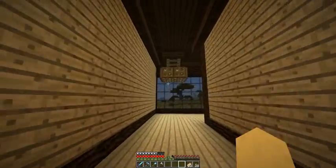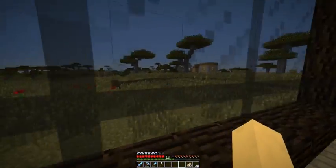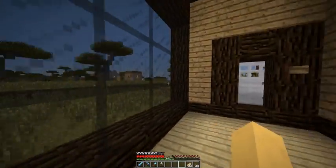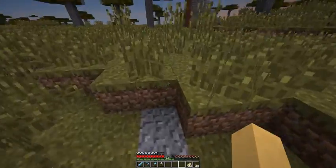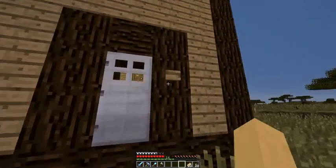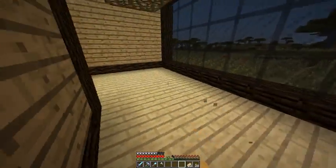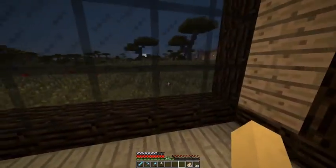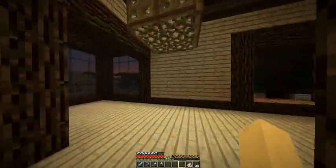I added a hallway along here with another chandelier. There's a nice window right across here that you can look at and see the village. There's also a back door — just a small single back door that won't let zombies in, with a simple button to open and close it. I wanted a way to get into this side of the house without having to walk all the way around.